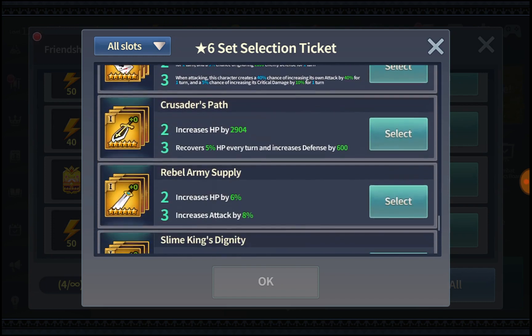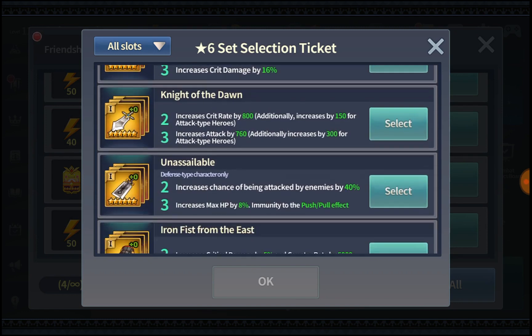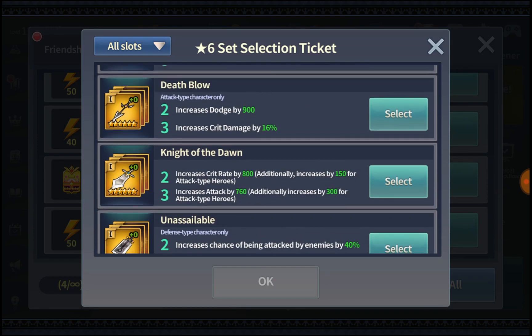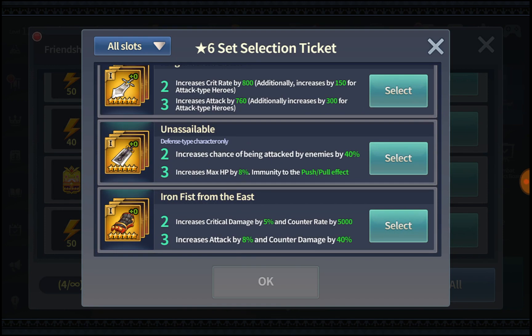Dust from Here and Blue Dragon's Blessing are the top picks for slot 2 in Battle of Honor. For slot 1, Rebel Army Supply, Death Blow, Knight of the Dawn, and Iron Fist of the East are all solid. I'd put Iron Fist at the top — that 8% attack increase and 5% critical damage are really sweet buffs. Death Blow is restricted to attack type characters, while Knight of the Dawn is more versatile. If you have tanks, consider Slime King or Rebel Army Supply.